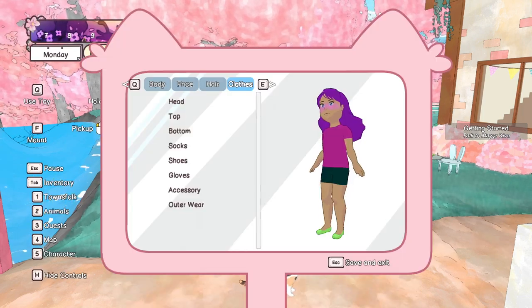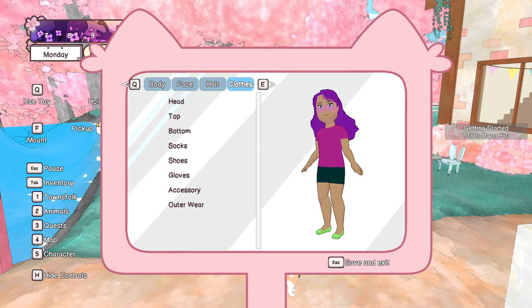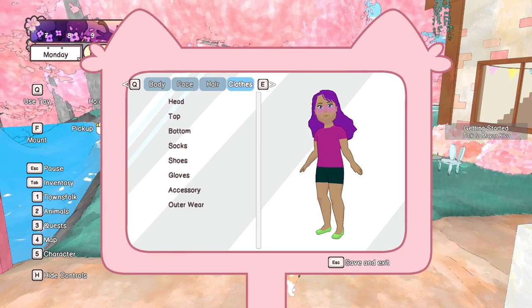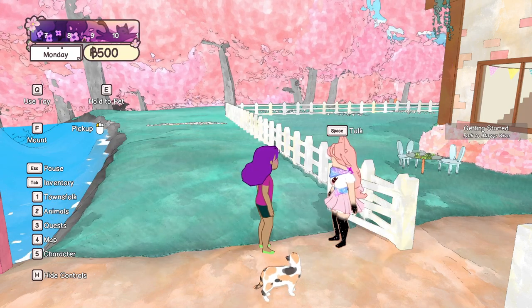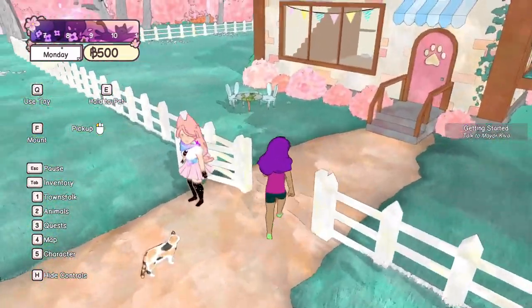We have a character tab — you can just change this whenever you want. It's kind of like in Garden Force, where you can also change the skin of your character and even what type of creature you want to play on that current day. So it seems like you can just mix it up depending on your mood. That is a nice feature.